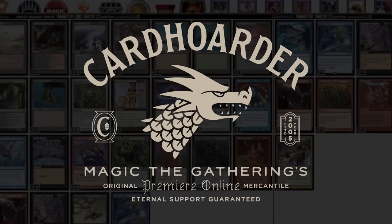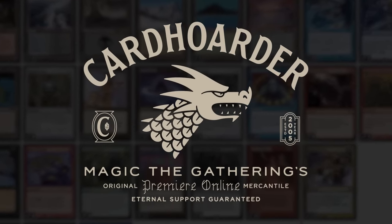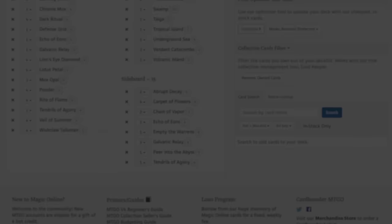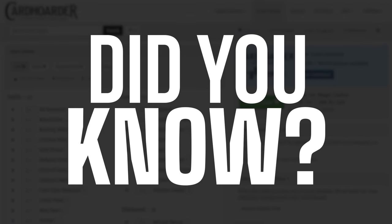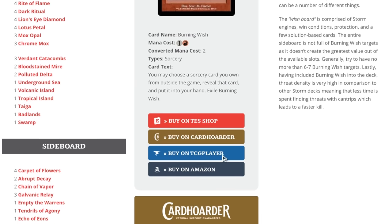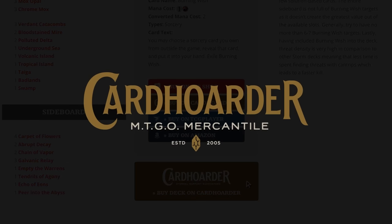With Card Hoarder, renting your favorite combo deck has never been easier — there isn't a more affordable solution for Magic Online. Want to play the deck in this video? Check out the pinned comment below to easily rent the deck from Card Hoarder. Did you know you can rent the Epic Storm from Card Hoarder for as little as 7 tickets a week? We've made it simple by including a button to rent the entire deck at theepicstorm.com/decklist.